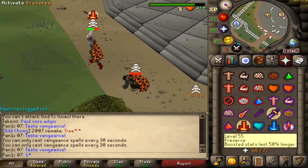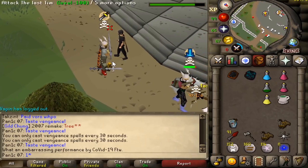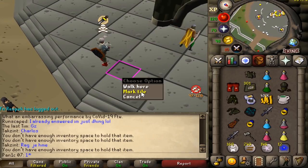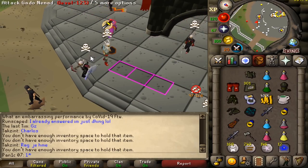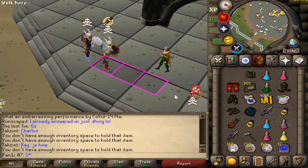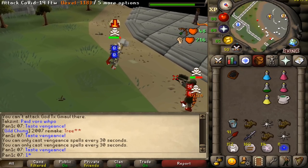That was very clean! Got the AGS, hydra leather, B-ring - 24 mil PK, beautiful. When you're ranging three squares away, mark these three tiles. If your opponent is here and you step onto this square and attack him, you drag into this square - two squares away - and from that distance you can one-tick a melee spec into your opponent. It's a cheeky little slide tactic.